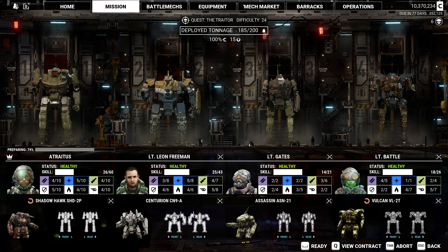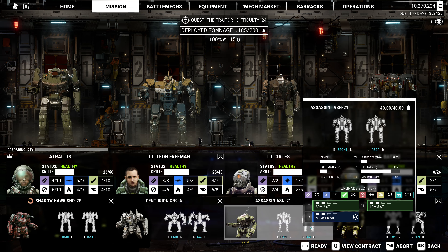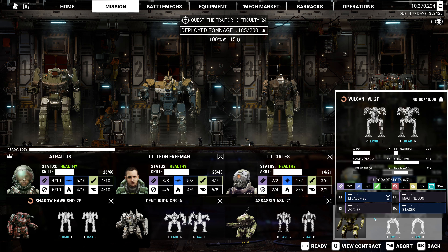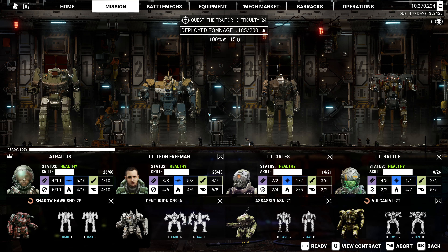This is the highest tonnage lance that we can field at this point. The Assassin is a 40-ton mech, same as the Cicada, but the Assassin is, in my opinion, a slightly better mech than the Cicada — slightly. It's not a great mech, that's for sure. And this is the AC-2 variant of the Vulcan; I'd rather have a PPC in that, but here we are.